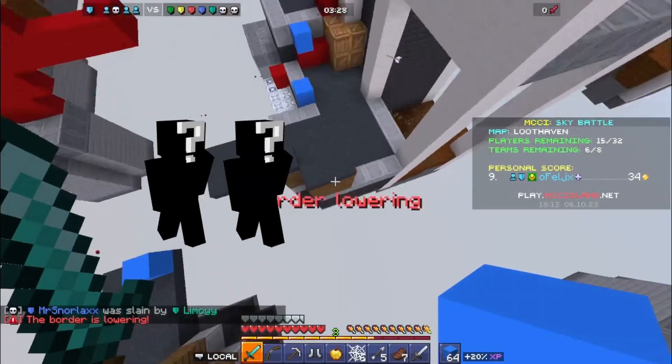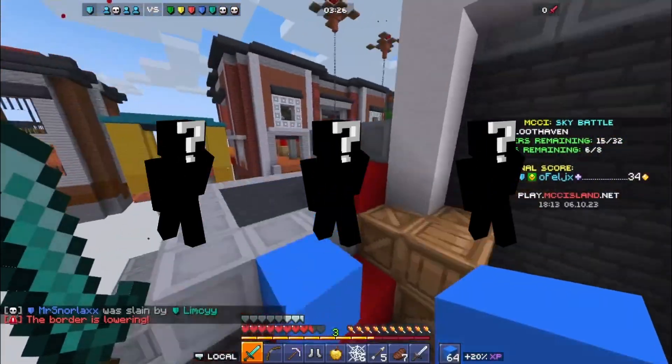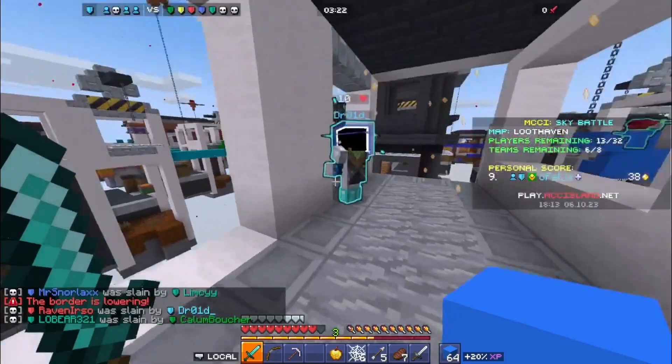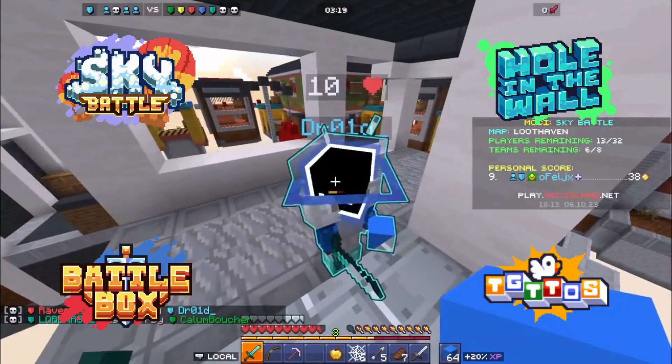An MCC Island tournament is where groups of 2 to 4 players go against at least two other teams in a highest-points-wins competition. Typically in a tournament you are asked to play three rounds of four MCC Island games, and this goes on to point number two.